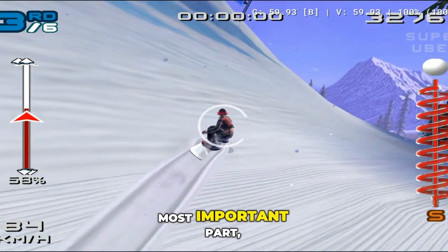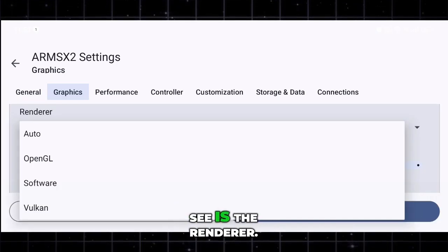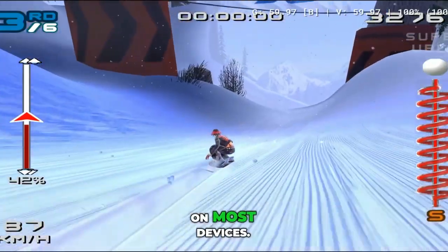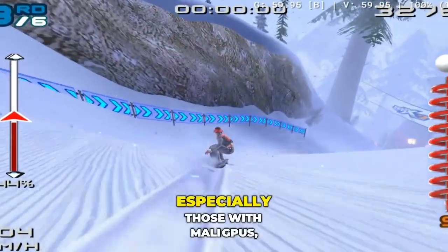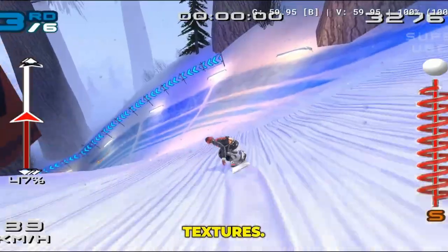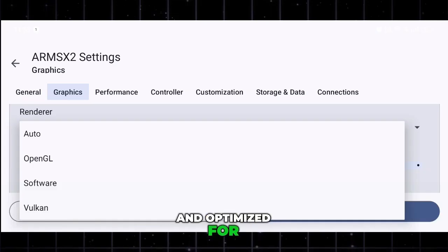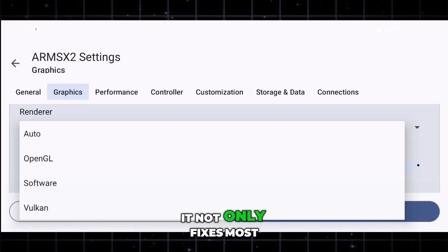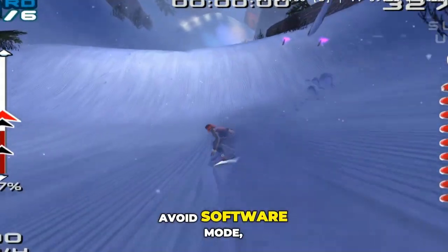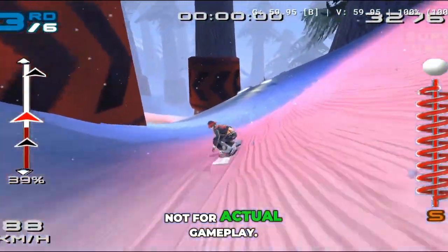Now let's dive into the most important part: the graphics settings. The first option you'll see is the renderer. By default, it's usually set to OpenGL, which works quite fast on most devices. However, on some phones — especially those with Mali GPUs — OpenGL might cause graphic glitches or flickering textures. In that case, switch to Vulkan renderer. Vulkan is much more stable, smoother, and optimized for modern hardware. It not only fixes most graphic bugs but also gives you a nice boost in overall performance. Avoid software mode, as it's extremely slow and only meant for testing or debugging, not actual gameplay.